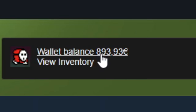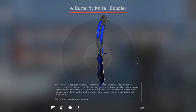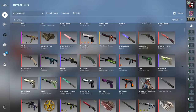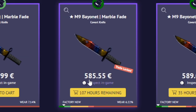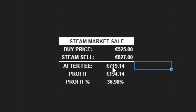I used a very expensive example, but it just shows you how it works: you buy items on marketplaces for cheaper than they sell for on the Steam market. There are a lot of good items - for example, this M9 Bayonet Marble Fade you could buy for 585 euro right now, and it's 827 euro on the Steam market. After fees you'd get 719 euro - that's almost a 37 percent difference.